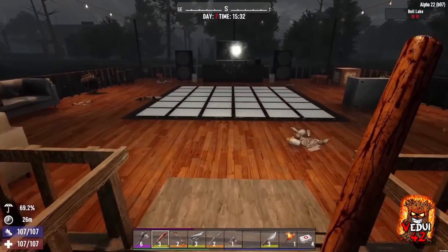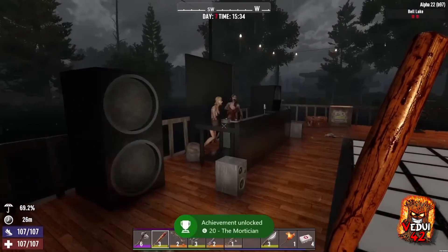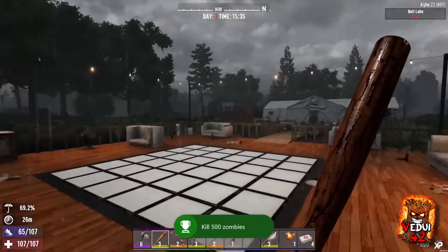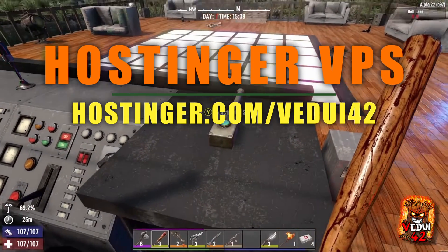It means you can install it, you can run it, and your own computer does not need to always be turned on for the server to work. This video will show how easy and powerful it is to run a 7 Days to Die server — and actually a whole bunch of other game servers — on a VPS service like Hostinger.